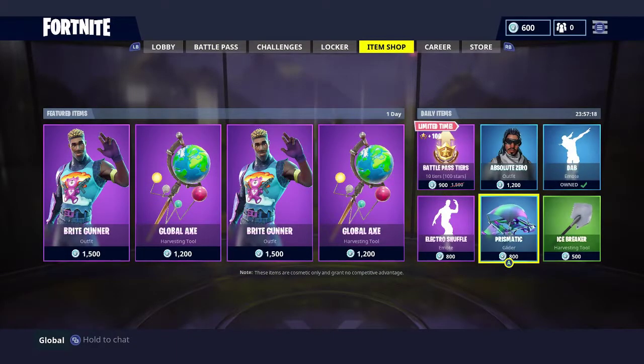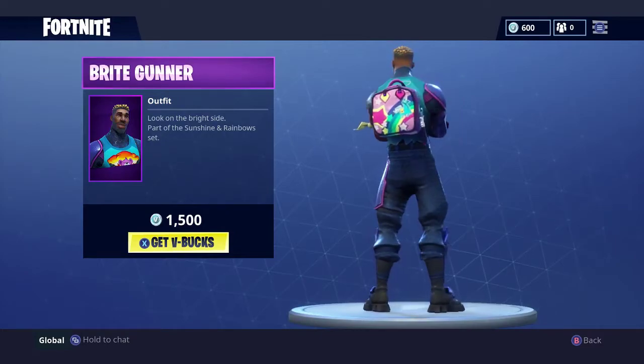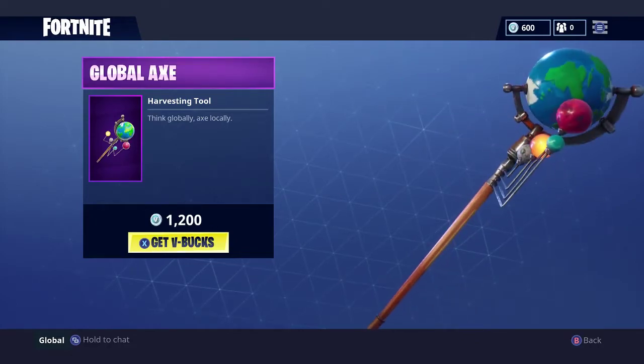The daily items are pretty sweet, but basically what a lot of people were wanting was the Bright Gunner outfit. You get the backpack and all the good stuff, along with the Global Axe harvesting tool. I really like the axe — it looks kind of sick.